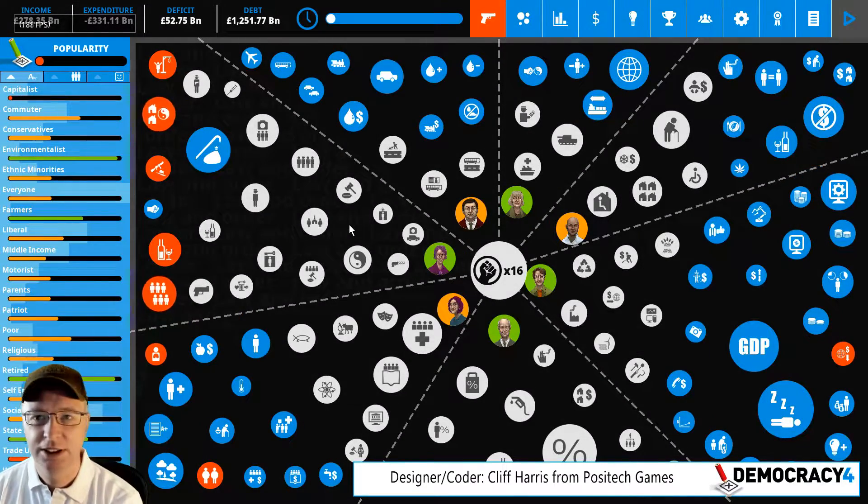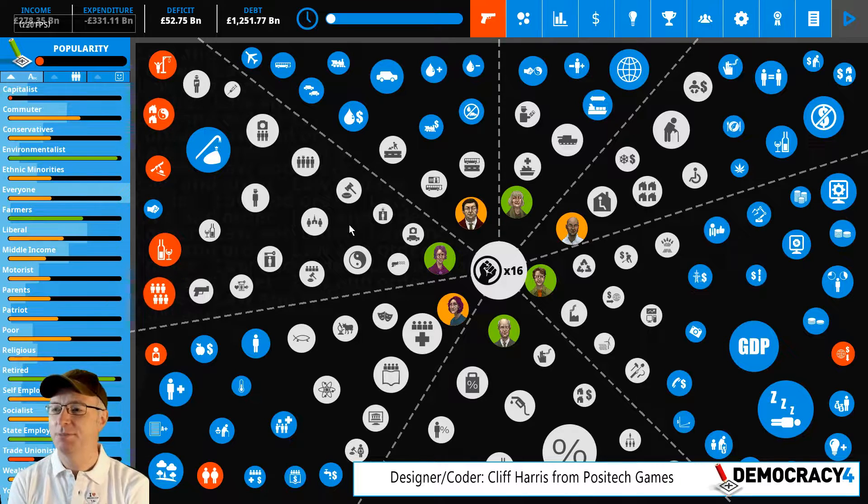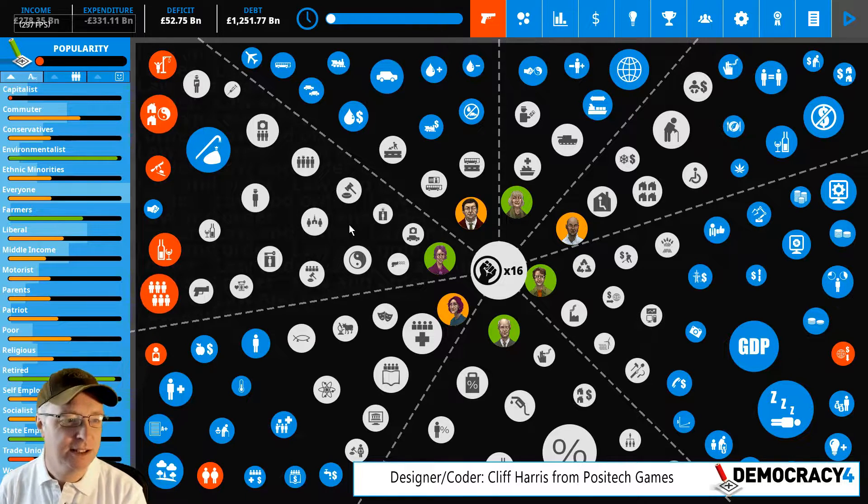Hey, welcome to the latest developer blog video. I think this is number 10 for Democracy 4. I'm Cliff Harris, one of the coders and designers on the game.